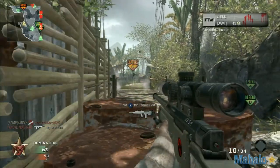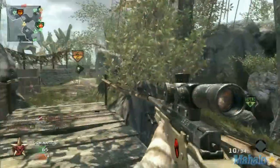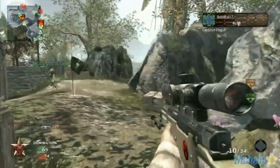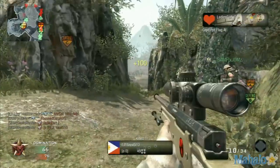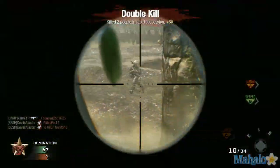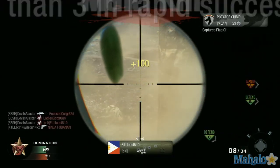Usually your teammates will try to get smart and run up and capture C — but that's a foolish idea. You should never capture C on this map. I'll repeat that: on Jungle, never capture C, unless you are being completely dominated.